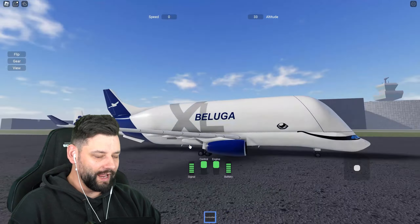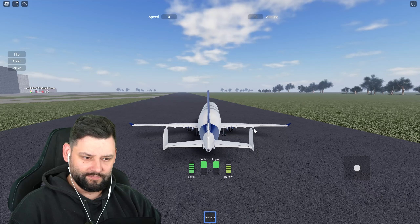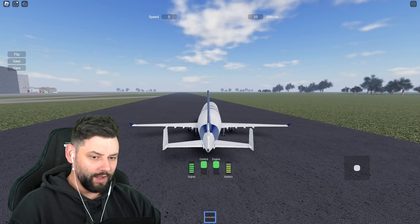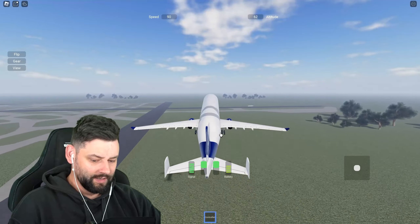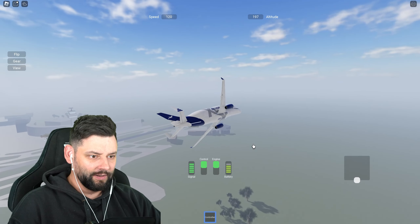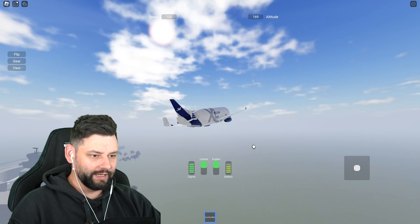Here's the Beluga — the biggest cargo plane in the world, with a big head, and it's absolutely amazing. For the first time ever, we're now about to take off. Excuse me, why are you appearing here — get out of my face! Power up — oh oh oh oh! Landing gear down — that got into the air a lot quicker than I was expecting!